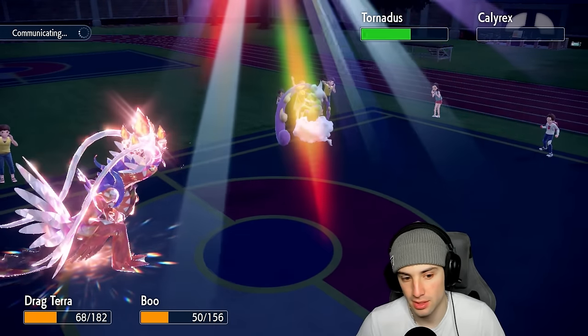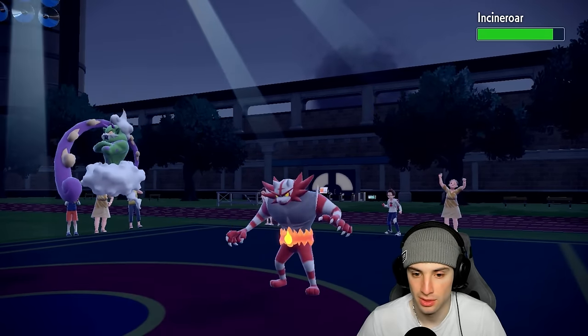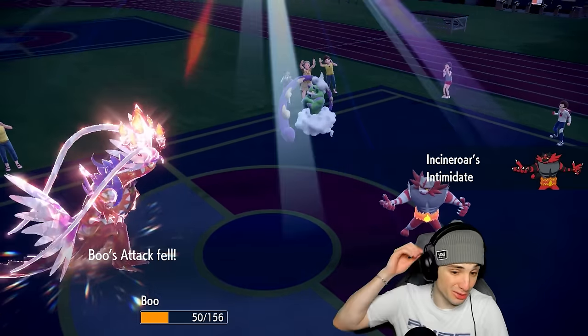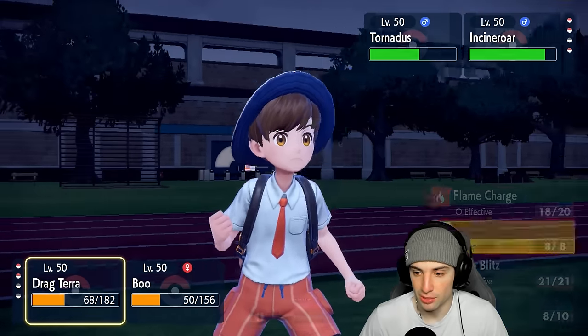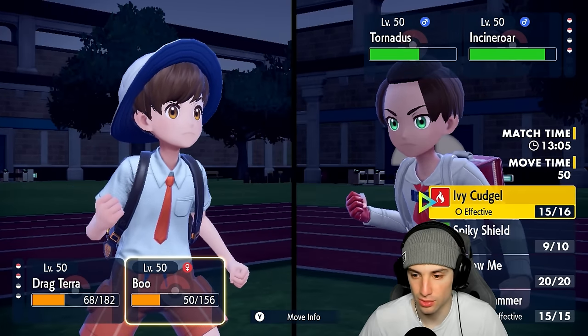Actually it's going to set the Rain — going back into Incineroar, dropping me really low. Rain Dance flies — you could honestly just go for Bleakwind Storm here. What's going to do more — Flare Blitz would probably do more than Collision Course but Flare Blitz hits hard in rain.